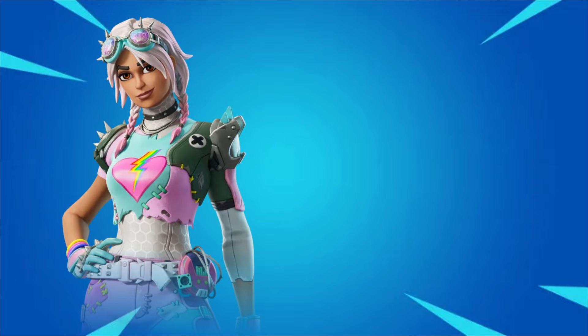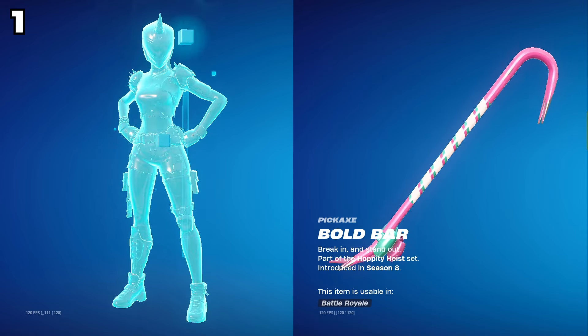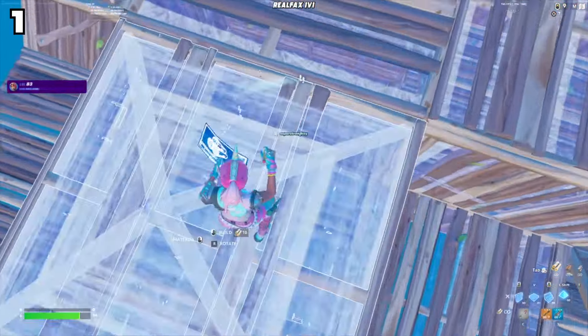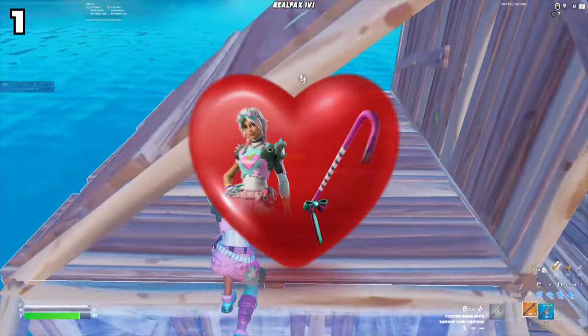At number one we have the Bright Raider skin and the Bold Bar. The pastel Bright Raider edit style pairs amazingly with the pink crowbar. The pastel colors of the Bright Raider blend with the bright pink of the crowbar, creating a matching look. If I didn't know better, I would have thought these two were together in a bundle.